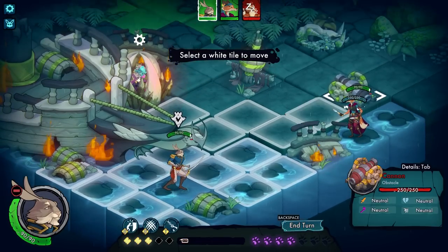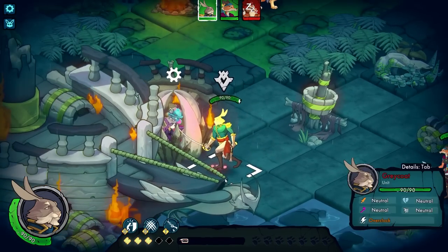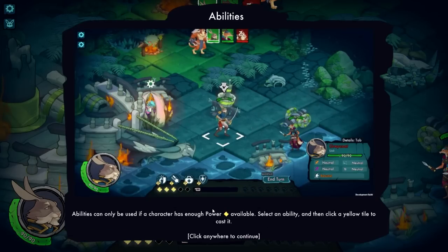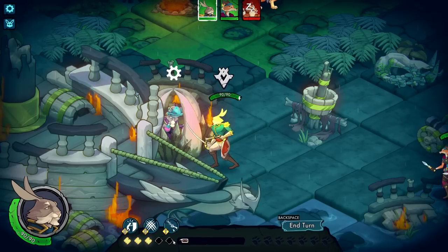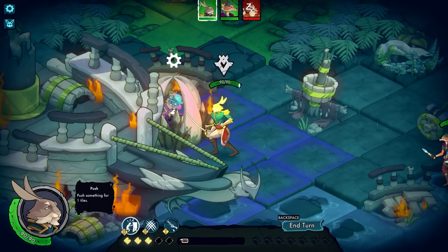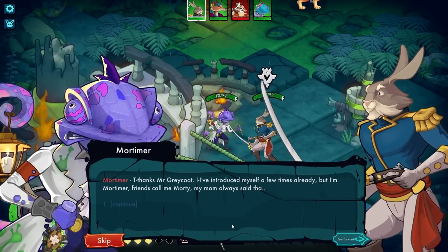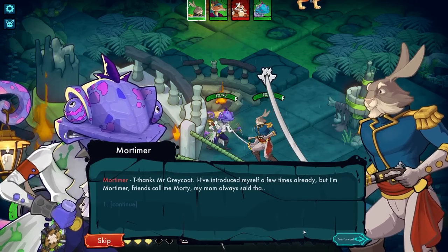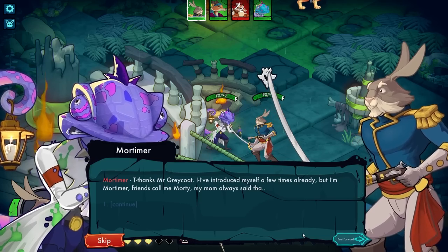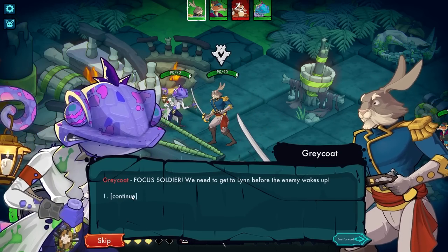I can move this far — looks like we've already got half of my companions. I'm going to head over here. We've got a certain amount of movement. Abilities can only be used if a character has enough power available — select an ability, then a yellow tile to cast it. Looks like they are trapped. We have Push and Lightning Claw. 'Thanks, Mr. Greycoat. I've introduced myself a few times already. I'm Mortimer — friends call me Morty.' 'Focus, soldier. We need to get to Lynn before the enemy wakes up.'